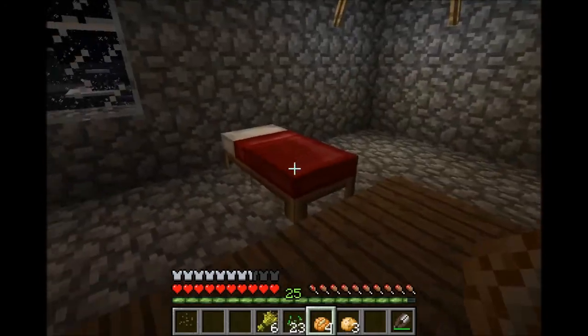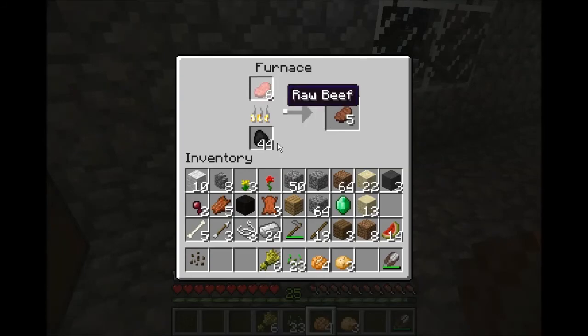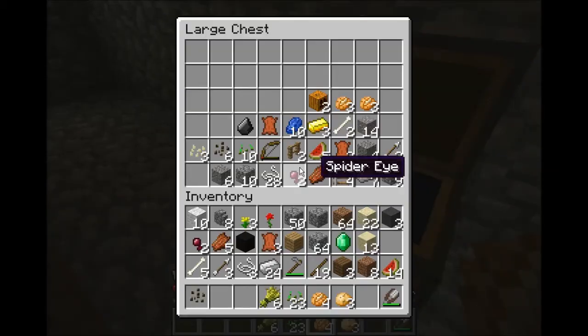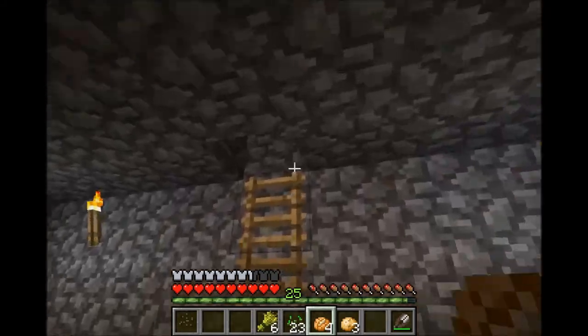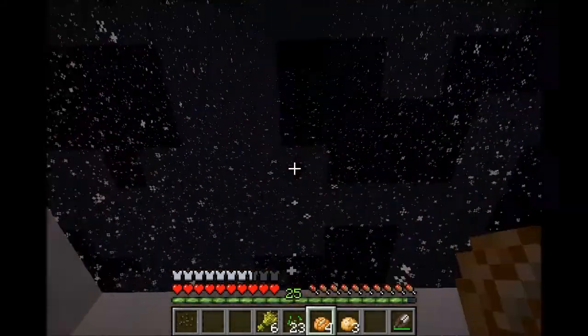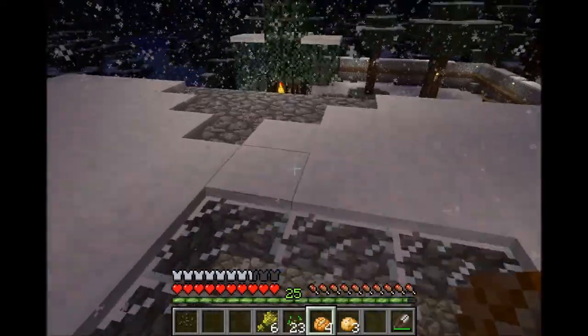So this is the house that I built — this is the second floor. I figured out how to make a bed, and then I have a furnace here, and a little chest with all sorts of goodies in it. I figured out how to use trap doors and ladders, and as you can see, this is in a snowy section. I have a little skylight on the window.